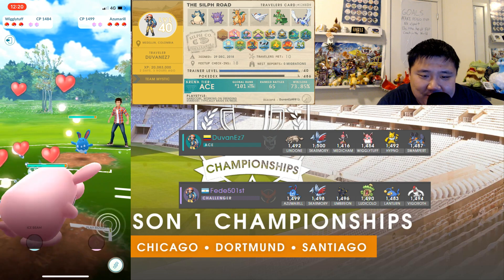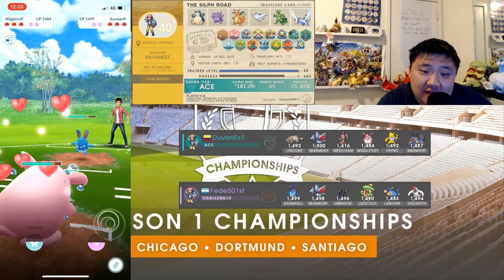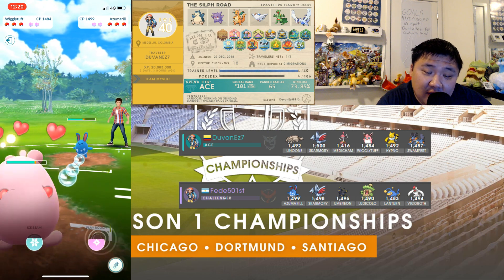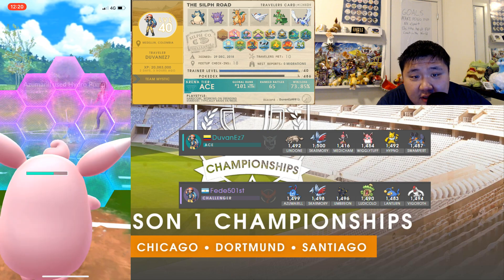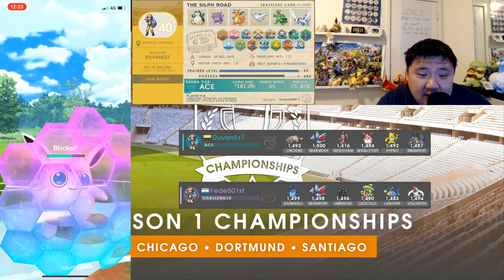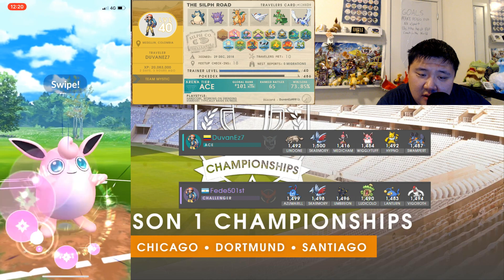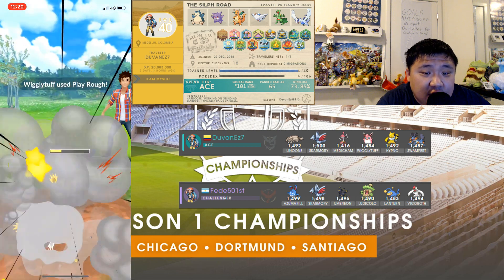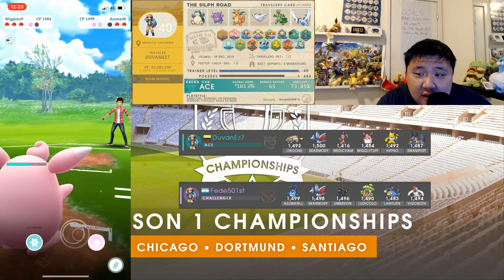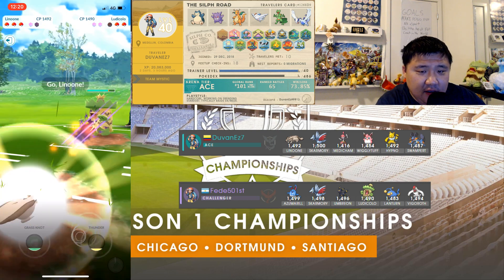Wigglytuff versus Azumarill — even-ish matchup, especially if he shields. Can basically faint down the Azumarill if it shields the Hydro Pump. Let's see if this is a Hydro Pump or an Ice Beam. He decides to shield — it's a Hydro Pump. Really excellent shield.